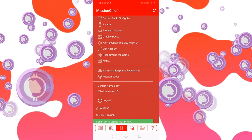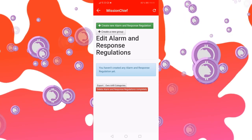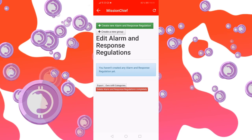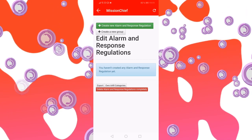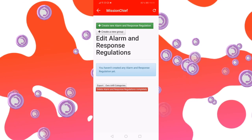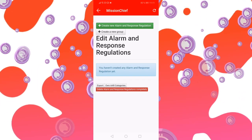Finally, the alarm and response regulations. You will only need this at a later stage of the game when missions get more complicated — for example, when you need several fire trucks, ambulances, and a police car on site, and those people need to have special training. When you do that manually, this might take precious time. This feature is kind of like an automation rule — when you see a mission, this alarm and response regulation will pop up and you can just choose it, automatically picking up the vehicles and personnel if they're free and sending them straight to the mission.